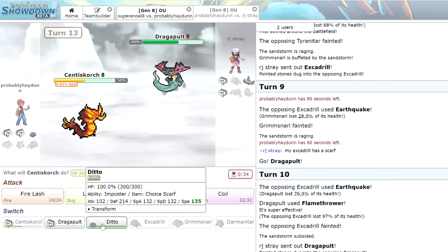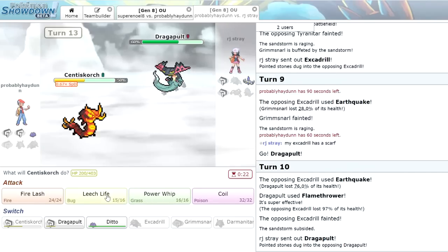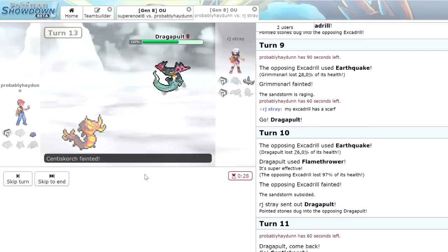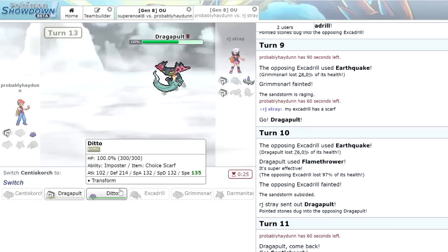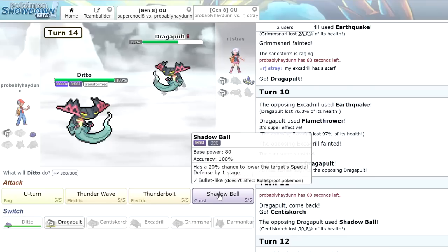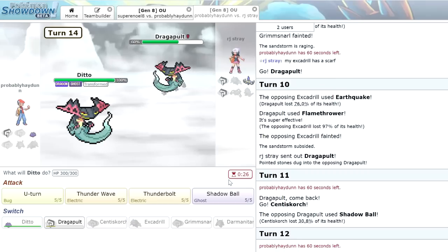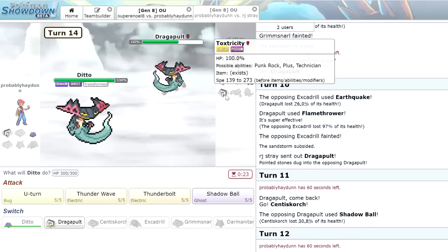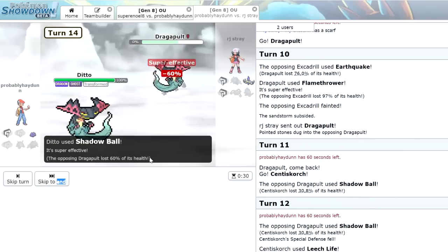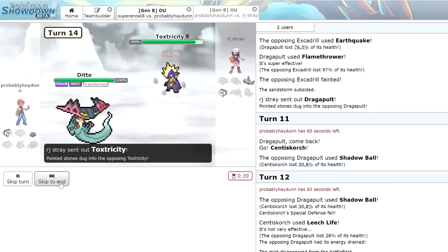He's just going to continue to Shadow Ball. If I bring in Ditto I believe I die. This is a tough matchup — I think it's going to come down to Dragapult having to win a Speed Tie, which is scary. The Special Defense drop was unfortunate because we would have been able to live that without it. But actually now we can just bring in the Ditto, get that Impostor, and go for the Scarf Shadow Ball. He does not have much for this. We click Shadow Ball — Scarf Ditto coming through — and his Dragapult is done. Next he brings in his Toxtricity.